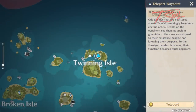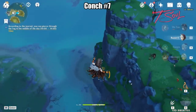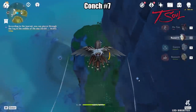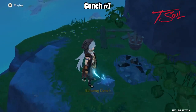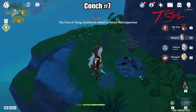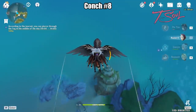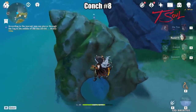Go back to the teleporter again and we'll be going west. There will be 2 Konks in this area. There will be 1 midway down and the other one will be at the bottom. The bottom one is hidden inside a giant shell.